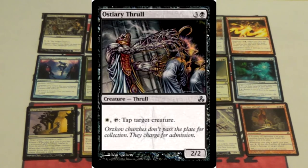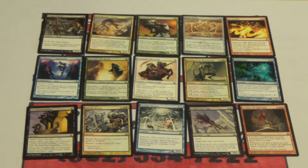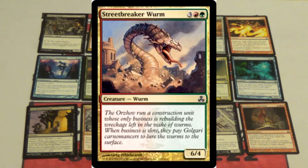The Thrall actually isn't terrible. I like the Thrall. He's four mana, three and a black for a 2-2 that you tap one, tap it, and tap a creature — he's a tapper. I like the five-mana Street Breaker Worm. Yeah, that was a good one.